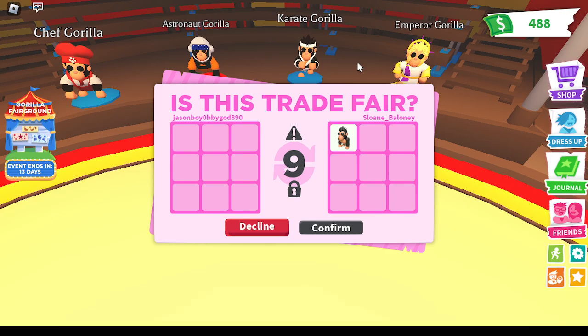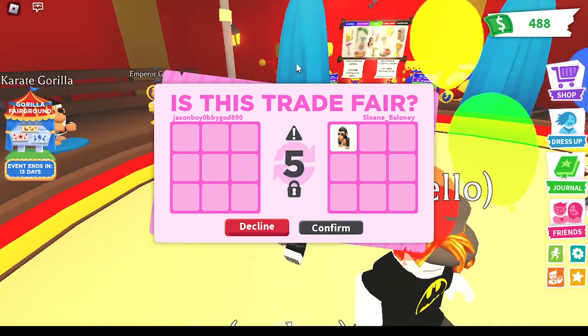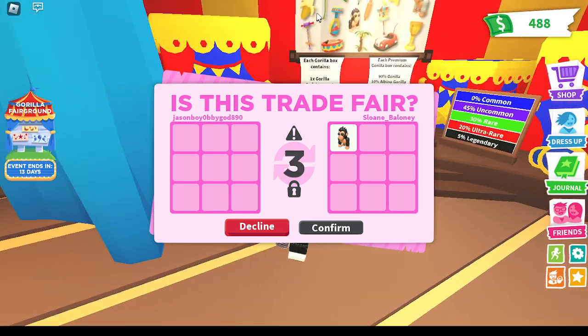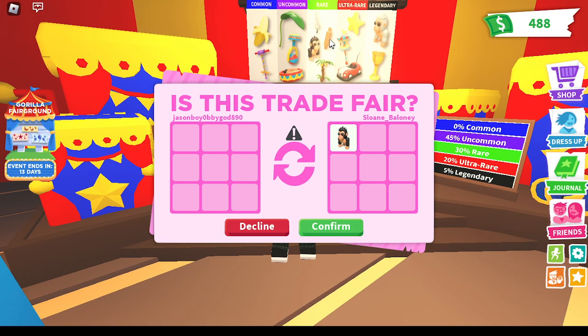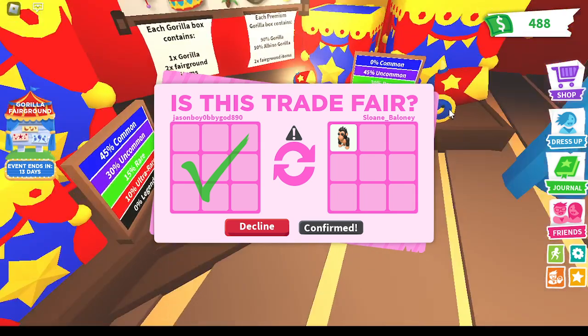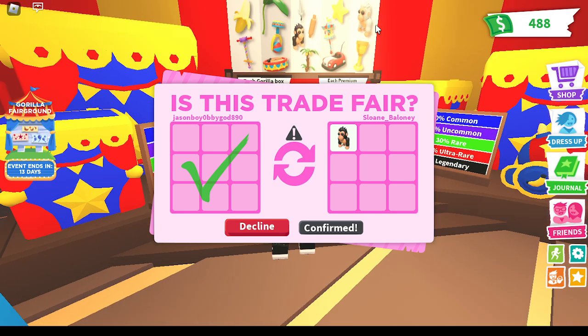So it looks like we got the emperor gorilla, the karate gorilla, the astronaut gorilla, and the chef gorilla. For the chef gorilla it looks like we need the rolling pins, and for the emperor we need this item but we'd have to pay like 200 Robux for that, so that's probably not worth it.